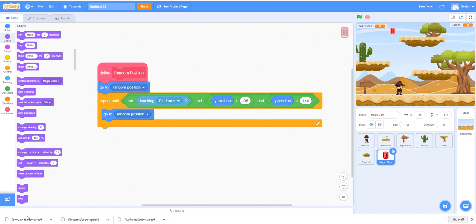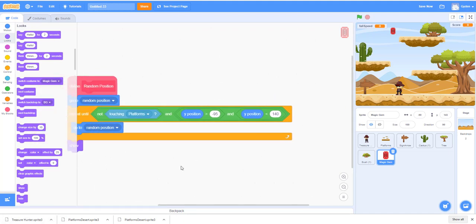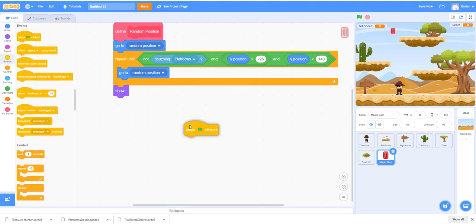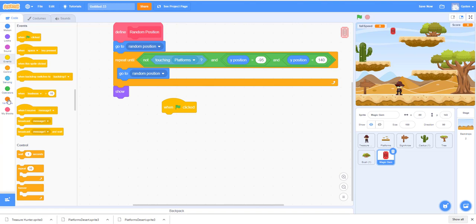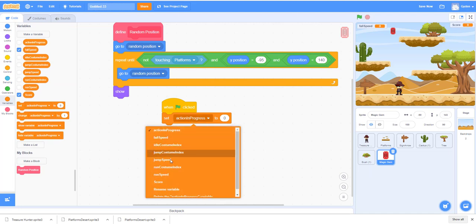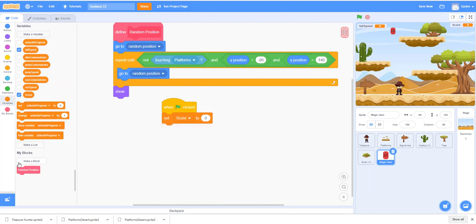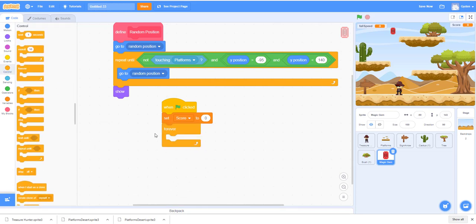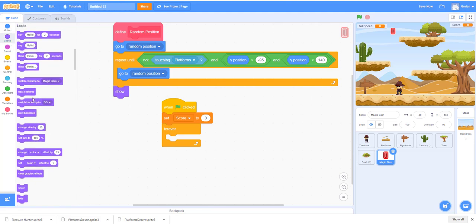After finding a valid position, we'll show the gem. Then we'll add the code for the score. When the green flag is clicked, we'll set the score variable to zero. Then we can use a forever loop to make the gem flash — we'll say forever, change the color effect by 25.